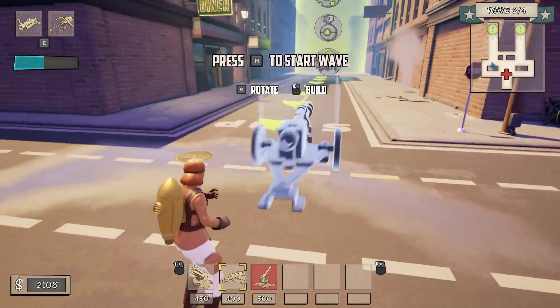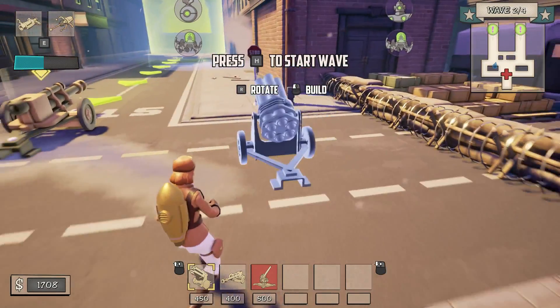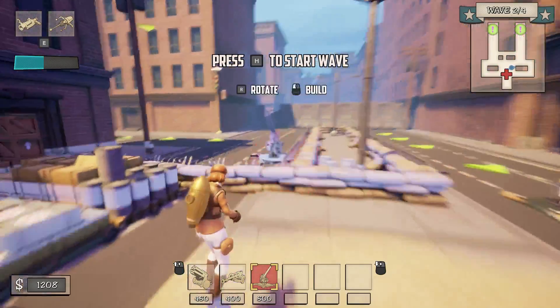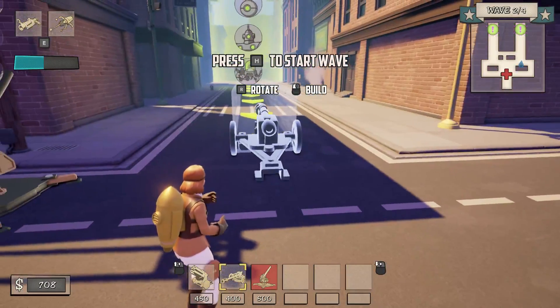The ground stuff is coming now, so we'll put an anti-tank gun. We'll have one more of these. If we can at least make sure no air units are getting through, then I'm pretty much good — I can take on all the ground units myself.